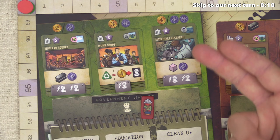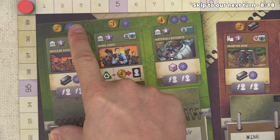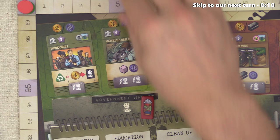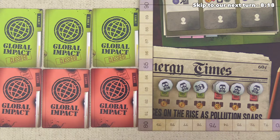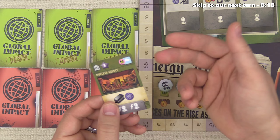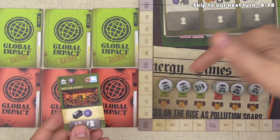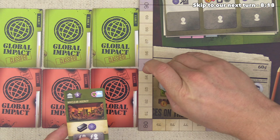The nuclear agency costs either two money or one science symbol. Since this building actually makes science symbols, let's spend that one science to purchase it. Whenever a building is taken from the market, you slide down the remaining buildings and refill from the top of the deck. There's one more thing to evaluate — the type of contamination this building brings. The nuclear agency brings nuclear contamination. We always take contamination from these stacks, and we're going to take the top one and flip it over to show it's now nuclear.